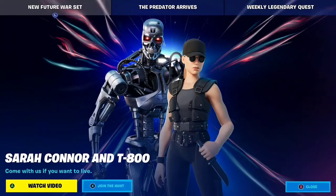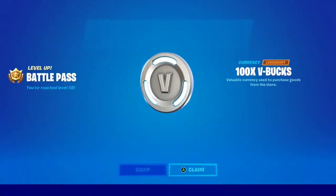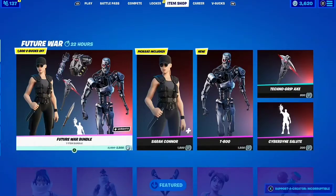Hello fellow YouTubers, this is Incorruptible, back with another clip showing you guys the brand new skins that have come out today. Looks like we got a Sarah Connor skin and a T-800 skin. Let's go ahead and check this out. First we got 100 V-Bucks to claim, but it looks like we have a brand new bundle called the Future War bundle.